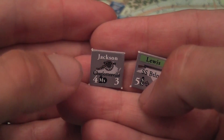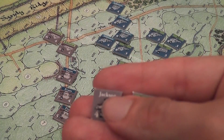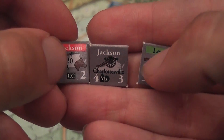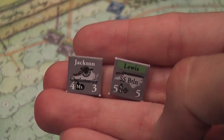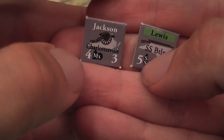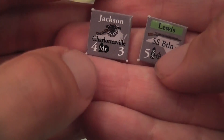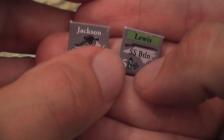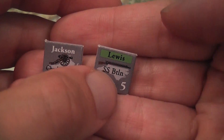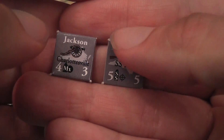We also have infantry, and cavalry which may be mounted or unmounted — as you can see here, the brigade commanders Lewis and Jackson in these cases. The number in the bottom left corner is strength points. The letters and symbol next to the strength points indicate the type of weapon: rifles, mixed guns, etc. And the number in the other corner is the cohesion rating. There is no movement allowance indicated on the counters.